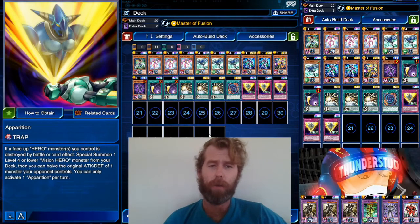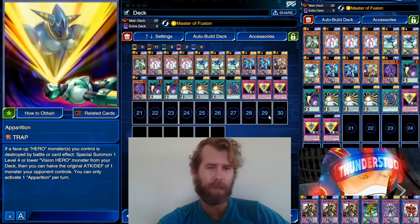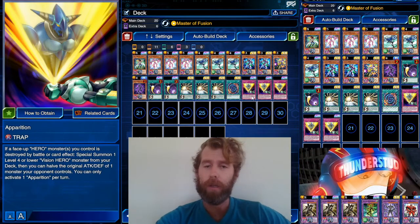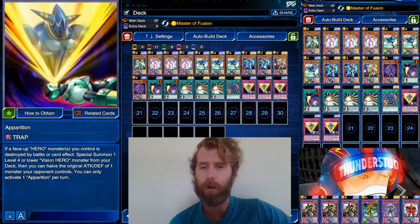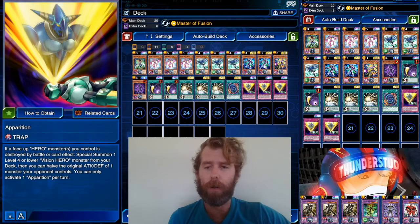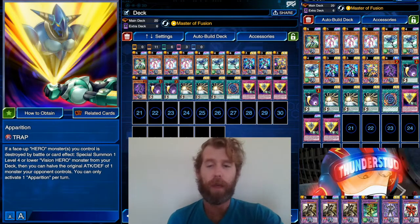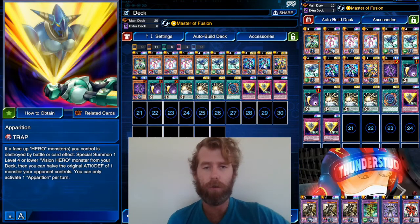Hey guys, Thunderset here bringing you a revisit to what I call Vision Heroes. We got some new Vision Hero support in this ultra rare trap card called Apparition. If a face-up Hero monster you control is destroyed by battle or card effects — so any Hero — special summon one Level 4 or lower Vision Hero monster from your deck, then you can have the original attack and defense of one monster your opponent controls. That's forever, and you can only do it once per turn.